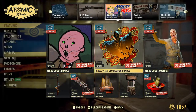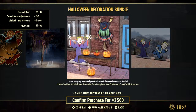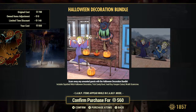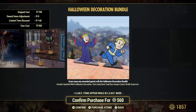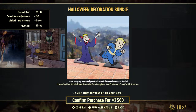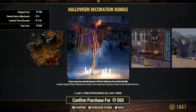The Halloween Decoration bundle, also seven days. It comes with the Squish Witch Halloween decoration — there she is, planted right on the wall — a Trick Candy Ball on the table with the hand in the air, a Vault Boy Vampire Cutout, and then of course it comes with the Wraith Scarecrow — oh, spooky!